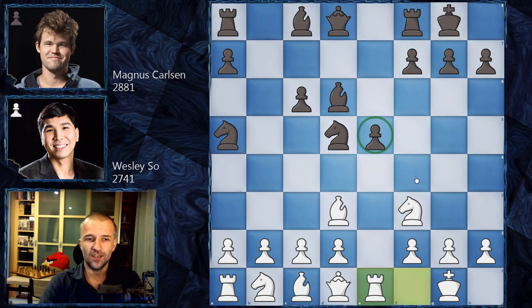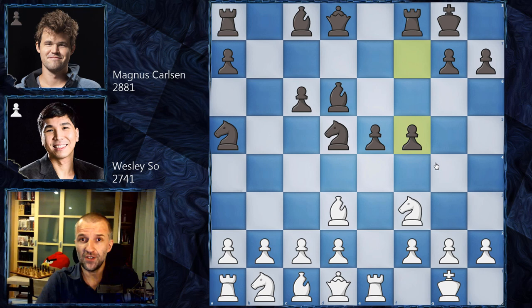This line of the Fried Liver Attack was covered in Wesley So's Chessable course. So Wesley So is testing all his lines against the world champion. He said that if he doesn't believe in something he shouldn't play it, but he's so confident he can play it against the world champion.